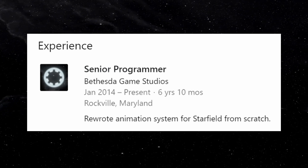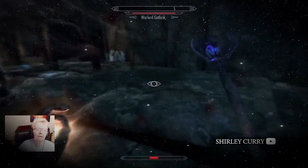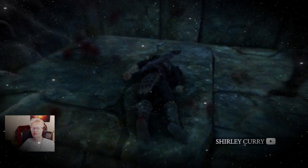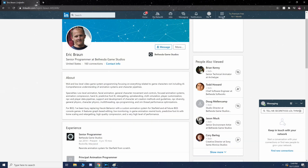This might not be completely new news for people who have been keeping close tabs on Starfield, as Starfield almost certainly was going to use a new animation system based on job postings and previous statements by Todd Howard. Only those statements were kind of convoluted and you didn't know if he meant Starfield or The Elder Scrolls 6. I kind of knew he meant Starfield, and now this is actual confirmation from this LinkedIn profile. Eric Braun isn't going to put completely made-up stuff on his about section — LinkedIn tends to be a pretty professional site.